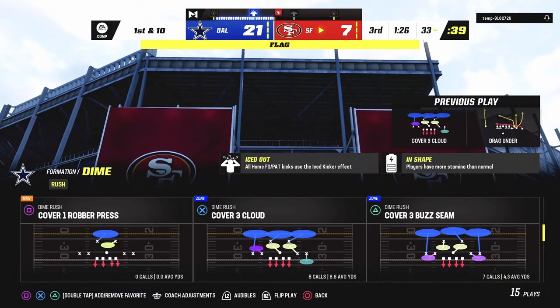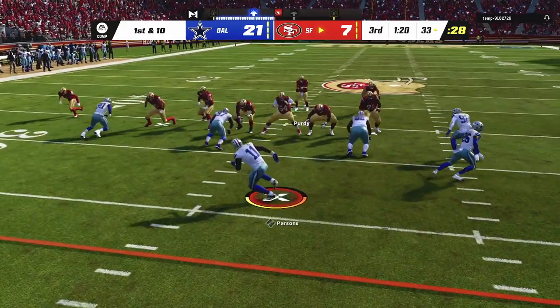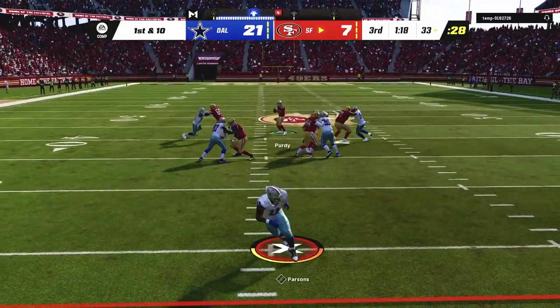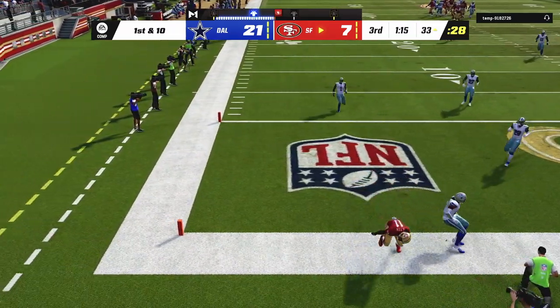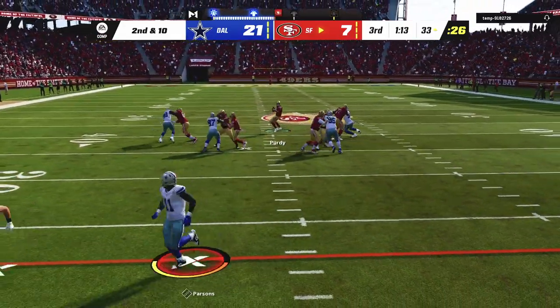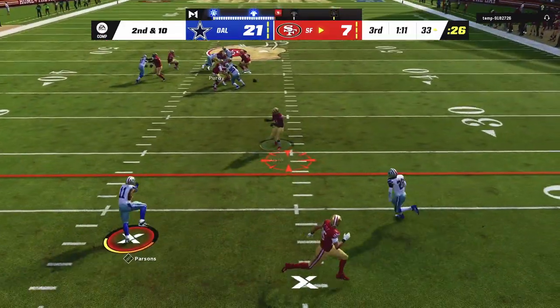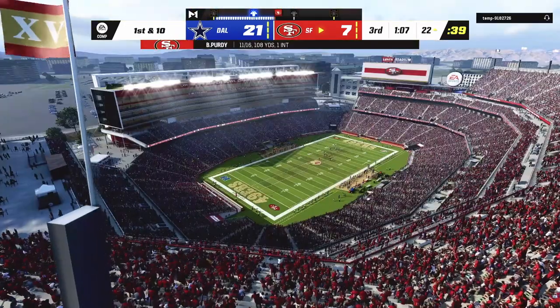The only reason we got that penalty is because the camera was zooming in on Brock Purdy getting sacked and I couldn't see what I was doing. I accidentally clicked onto Trayvon Diggs — I made sure not to hit triangle to pick the ball off, I just slowed down and kind of committed PI. My bad about that one, instincts kicked in there. We're back on Micah Parsons for the rest of the game.